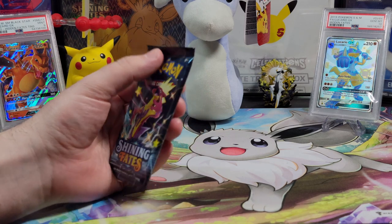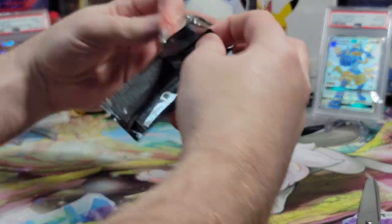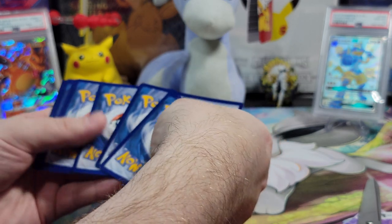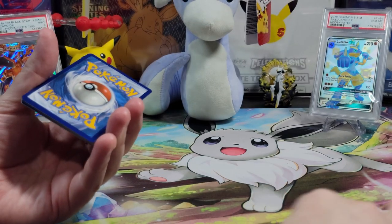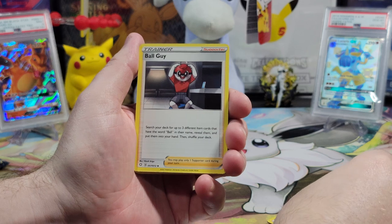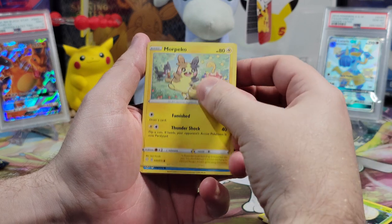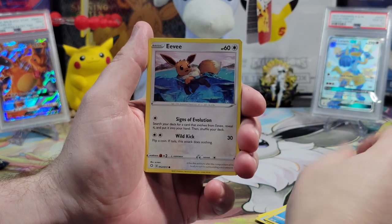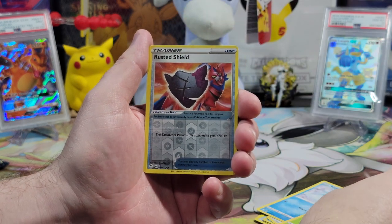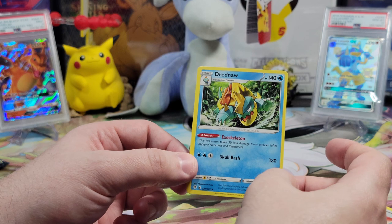Alright, our first pack. Let's get that first pack magic — we've got to pull something amazing right away. What's the energy today? Fire? Water? The answer is neither — we got a Grass energy. Ball Guy, a Rusted Sword, an Eldegoss, Morpeko, Chewtle, Eevee, a Mudbray, a Snorlax, a Rusted Shield, Reverse Holo, and a non-holographic Drednaw. Dud.